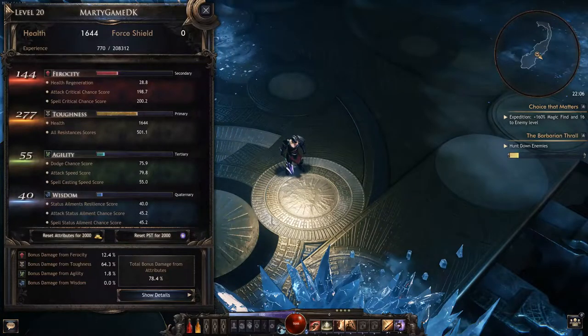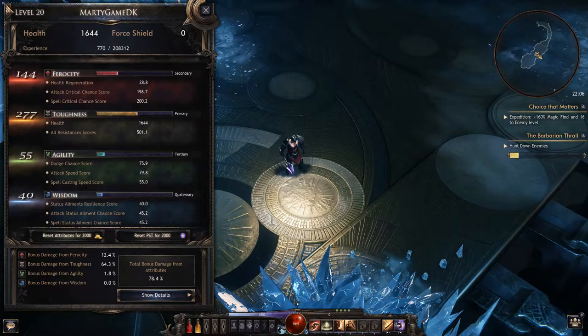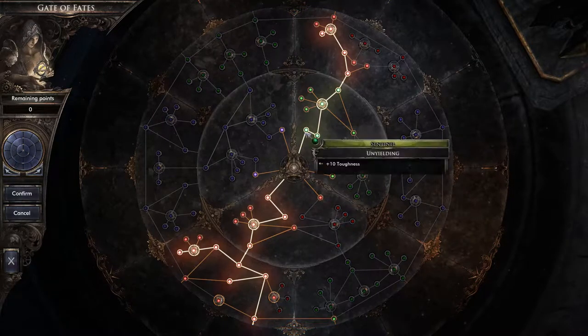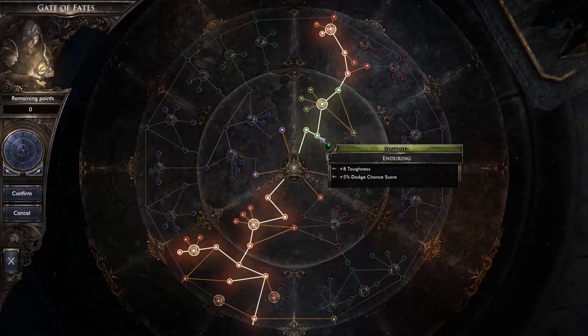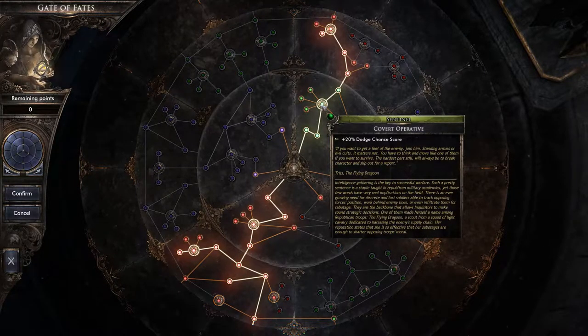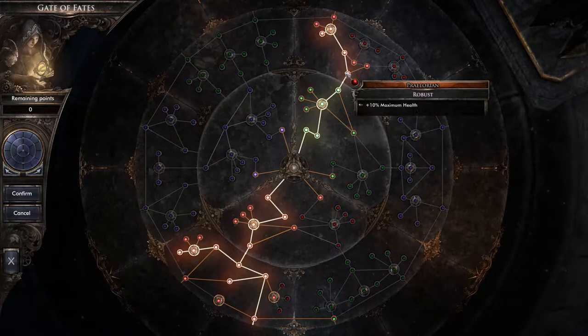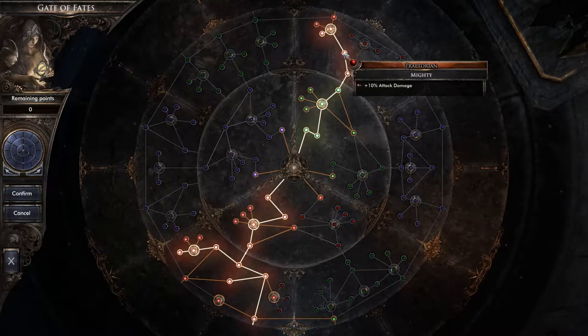Let's take a look at the points. I've spent all my points into toughness, and this is what you want to do for this build. We're going up here and putting some points into sentinel toughness, dodge, and dodge again, simply to get up here to toughness, maximum health, and attack damage.